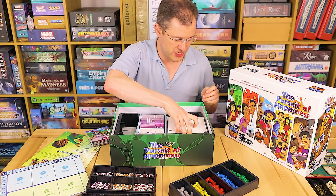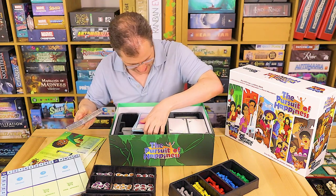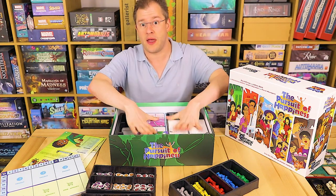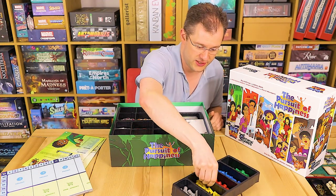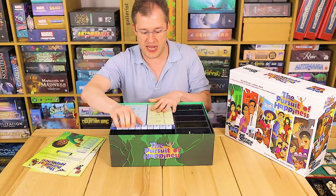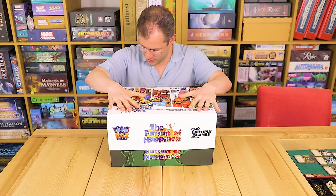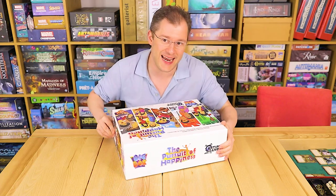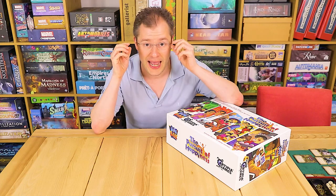Let me just demonstrate the setup speed. Take out the trays, slot the boards in — nostalgia boards in their slots, the rectangular boards in there, the two component trays go in, then the main board on top, and the two rulebooks. Done. It's a very speedy setup and teardown. But as I say, you don't need this if you're just a casual player — it would simply be too large and not necessary.